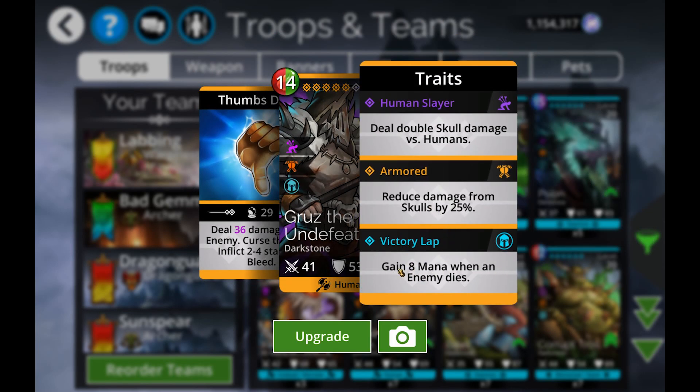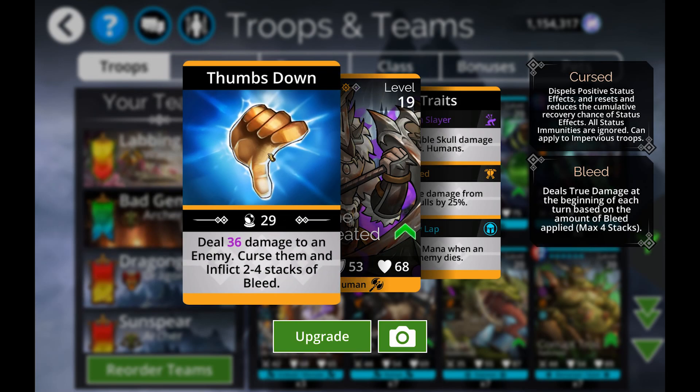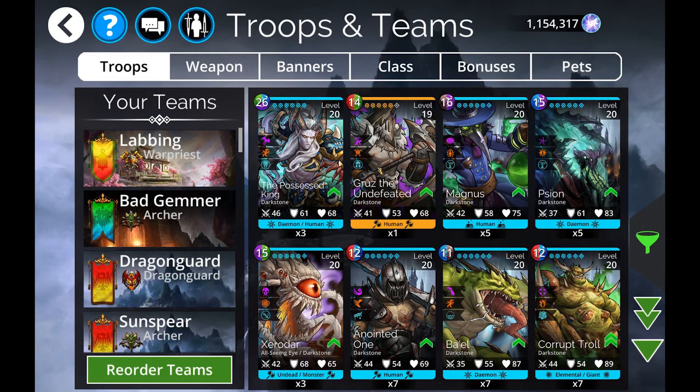This Victory Lap thing is kind of interesting where he gains mana when an enemy dies, but in reality there's nothing all that interesting about him. I don't see myself ever using this troop — he looks kind of cool but that's about it. If you're just a collector, event chests are the only way to get him right now. Magnus and Sion are also in there — fun to have but not necessarily used all that much.